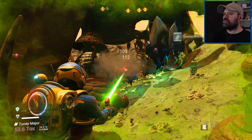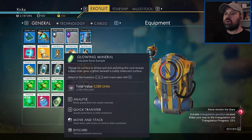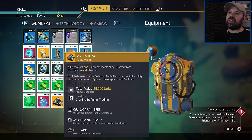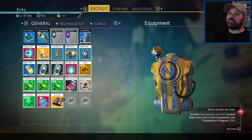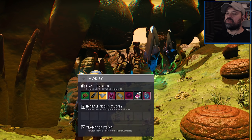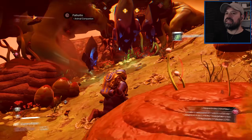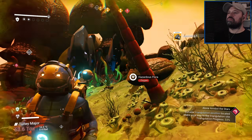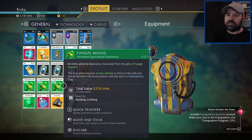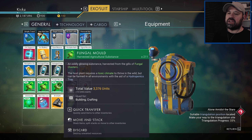Look at that - no idea what those are but I'm not going to say no. Some floating minerals! What do we get from them? Oh, glowing minerals - nice! They are 25,000 each and we can turn them into 500 silver or something that sells for nearly double. That is amazing!